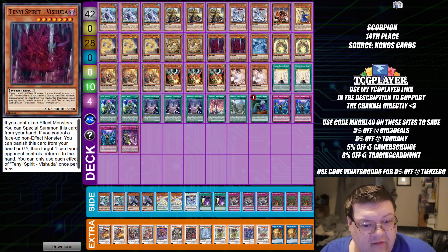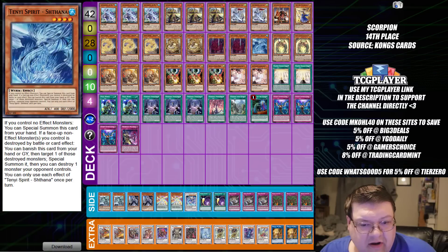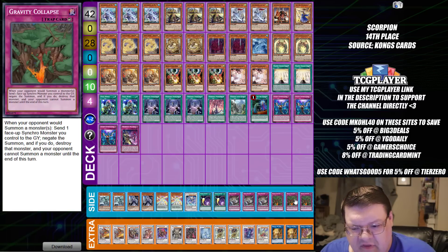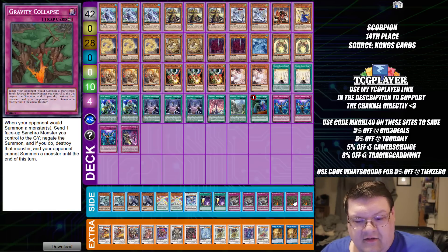Next up, we have another Swordsoul list — this build is getting a little spicy. We're playing Swordsoul Punishment with the Chun-Chun engine. We are playing Sension down here. The thing that's making a lot of people really look at this deck right now is, honestly, Gravity Collapse. I think that actually having this resolve is incredibly good — this is a free auto-shutdown button against a lot of your opponents.